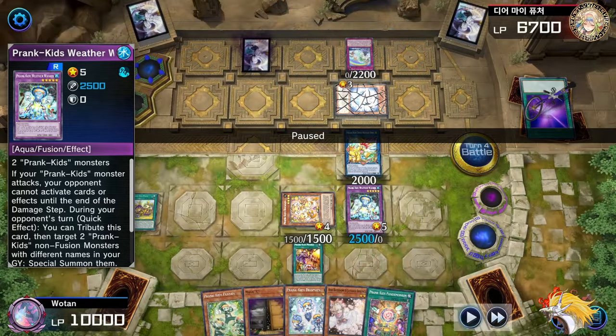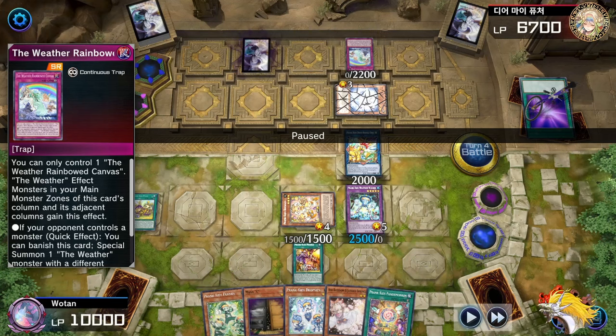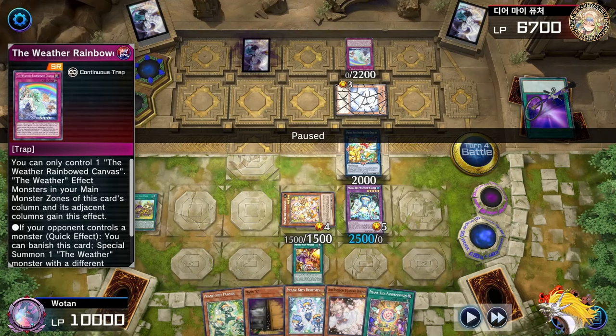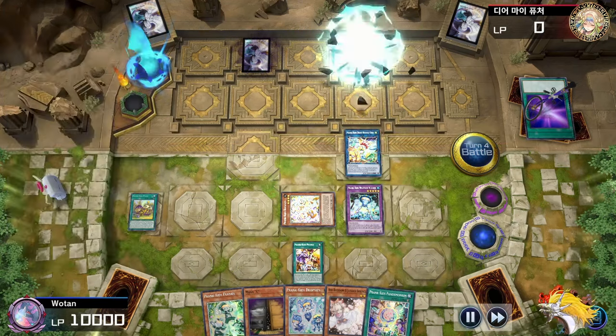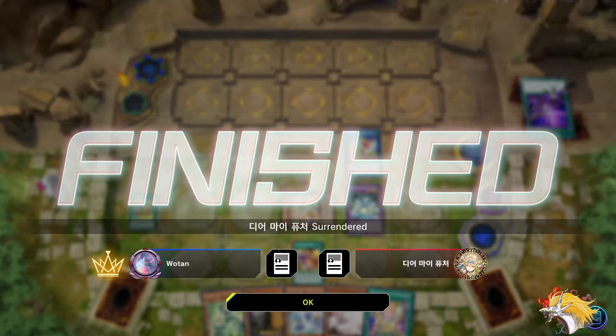What you have to do to play around this as the Weather Painters player is toggle on, and then at the start of the battle phase you can still use the Rainbow Canvas to tag out - that way you at least get a Painter back next turn for follow-up. But this way I'm just going to completely clear the board, and I still have Pandemonium and all my guys here. I'm going to be able to make Butler again because it shuffles back into the extra deck during the end phase. So they're completely screwed from here.